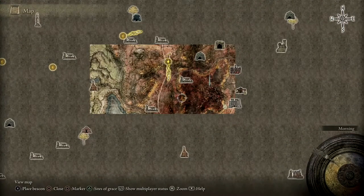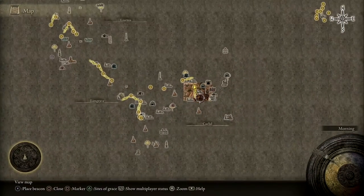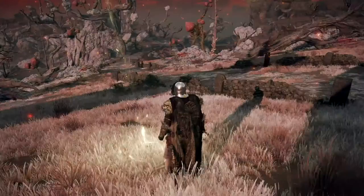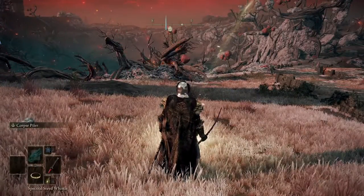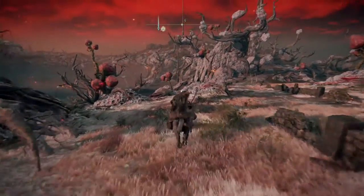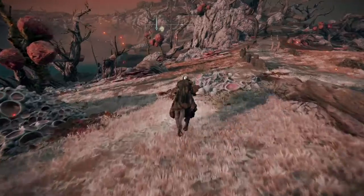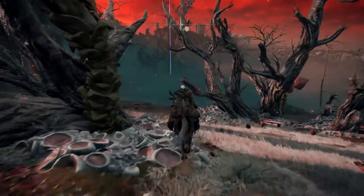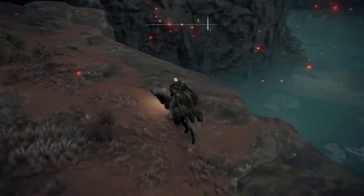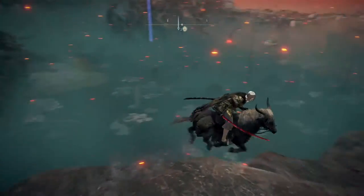If you don't know how to get to him, he's located in Caelid and from the smoldering wall site of Grace, you just have to go this way. He'll be in the middle of that river of rot to our left. So you have to be really careful. As long as you're on your horse, nothing will happen to you. You just start riding south this way, going down the slope, and then you're going to go around a little bit just because there is a cliff right here.